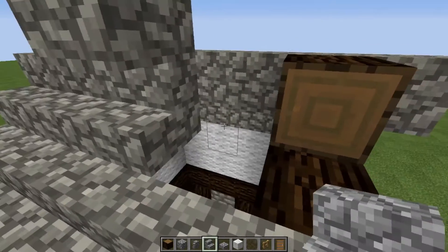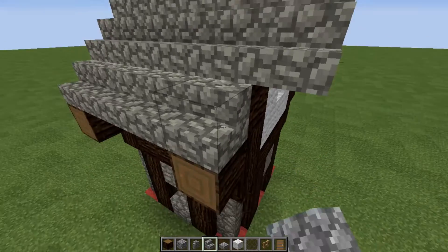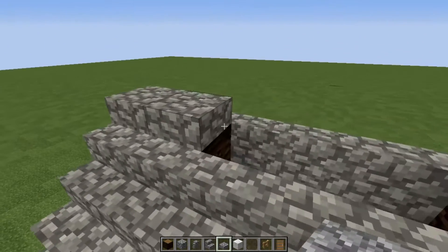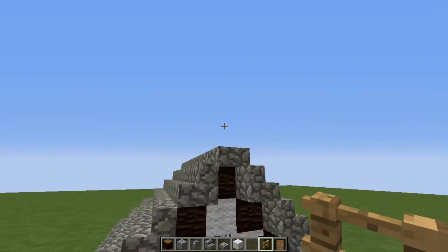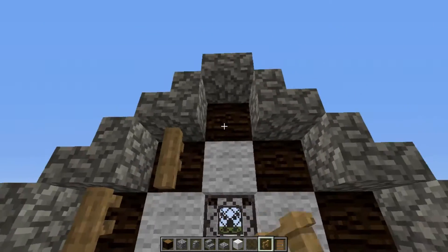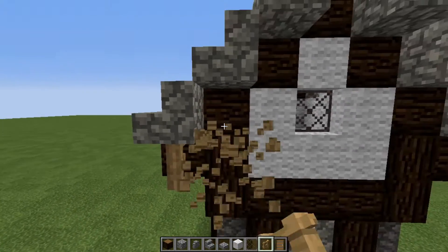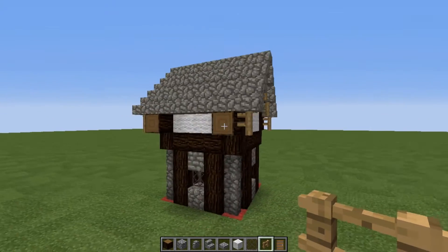I'm filling all the way in and then coming out across on the sides, and out one on the front. Go ahead and fill in your roof like so with your stairs. On this side we're starting on top — that's why we didn't put a window on this side. Fill your roof in and that's going to take up all your stairs once you extend them once on both sides. Then take your cobblestone slabs and go straight across there.